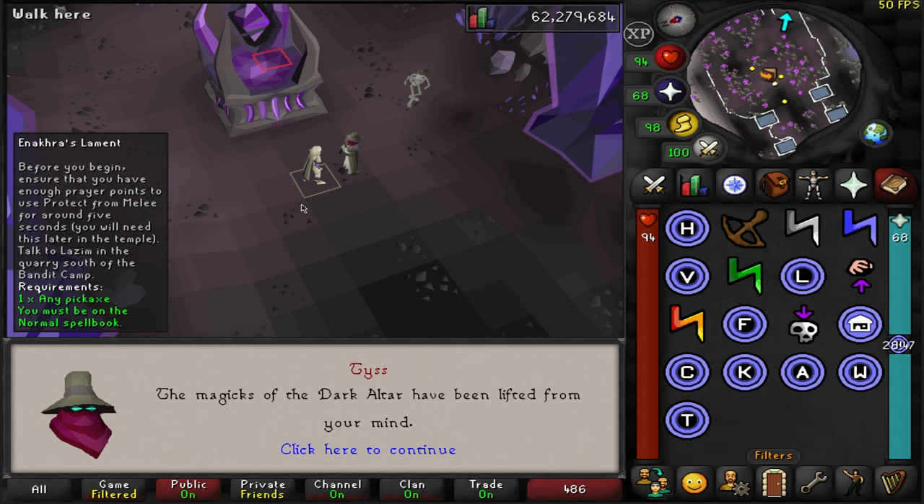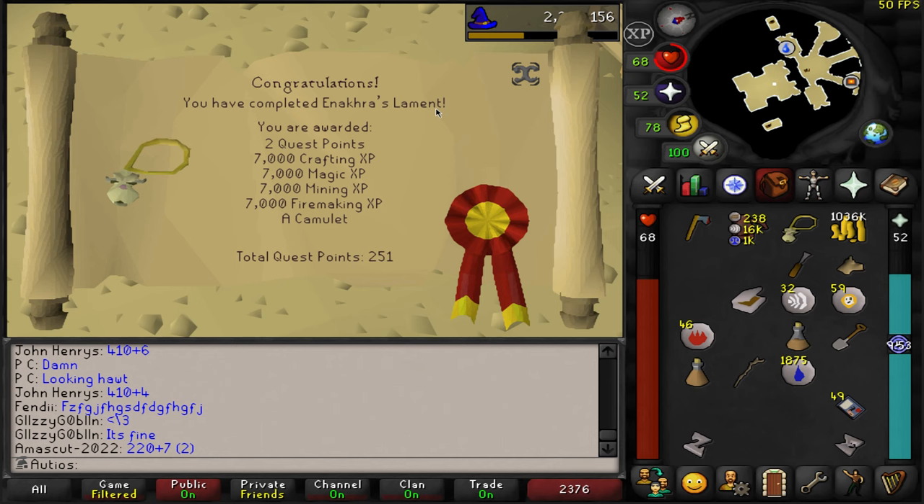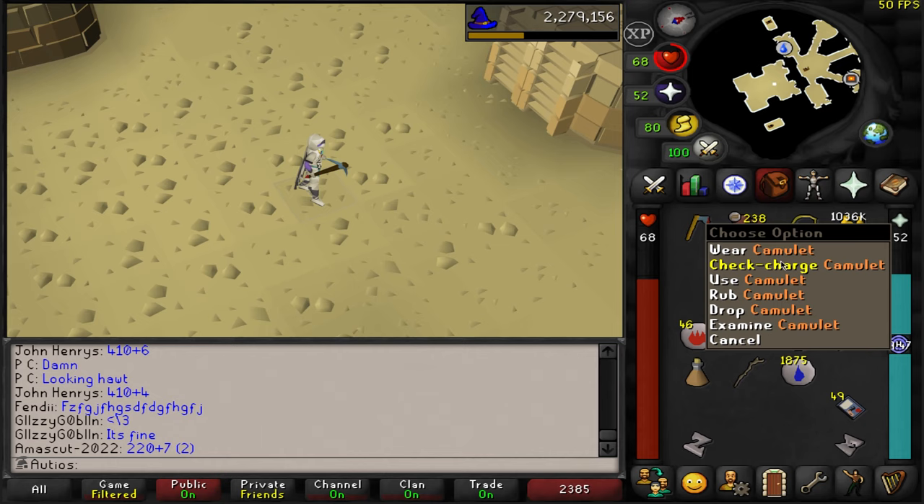I'd like to get back to work on Slayer, and in order to do that, I would like to have a quick way to change my spellbook to Ancients because I have a lot of burst tasks. So I'd like to get the Camulet — I'm about to go do Inakra's Lament so that I can unlock it. Quest completed, we got our Camulet, and we also got level 74 Firemaking from that.